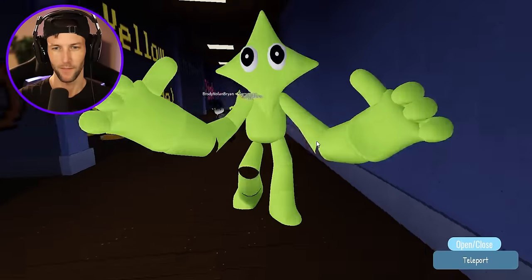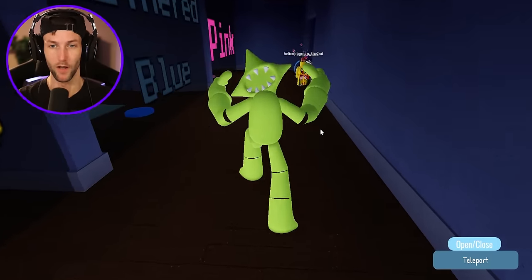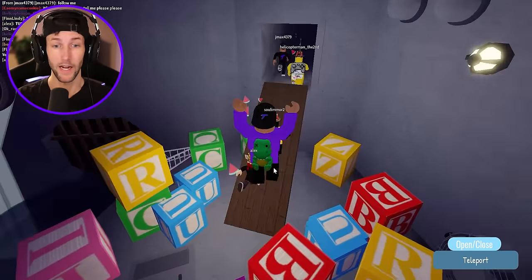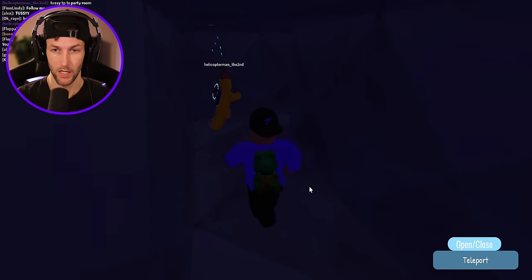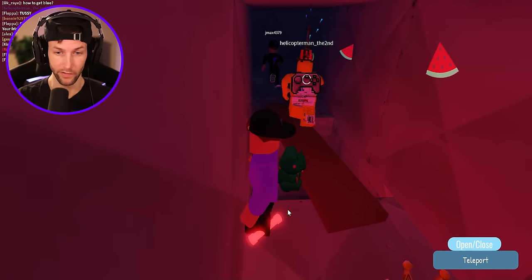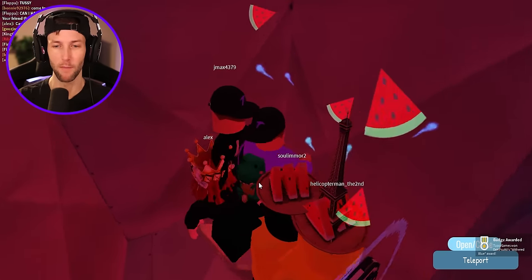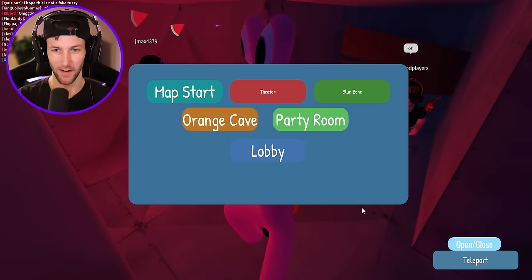Now we have to get withered blue. Up by the cake, then more towards the exit. We're going through the tunnel — the Rainbow Friends exit vent — and he's probably toward the end. We've got to go through the whole thing. We got withered blue — it's his crown! Thank you so much.